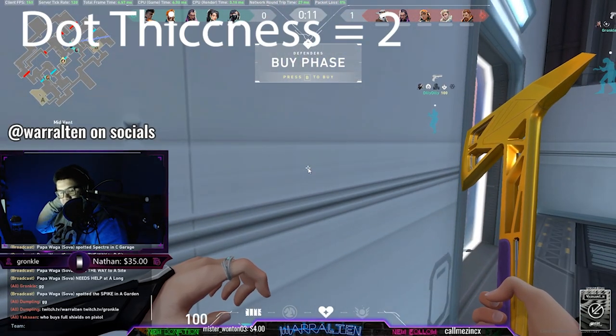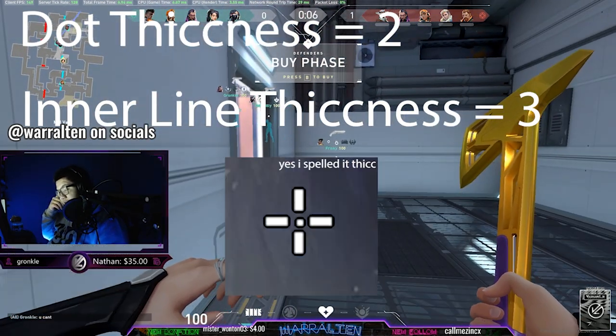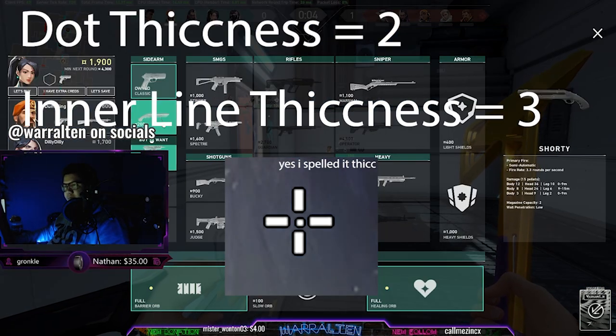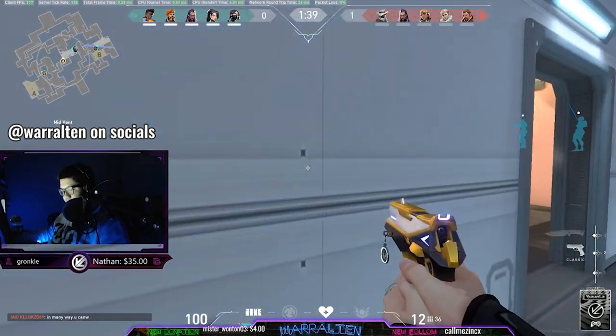For example, if your dot thickness is 2 but your line thickness is 3, your crosshair will look like this. This will make it very hard to aim, and it is nothing short of miraculous how many new players I've seen play with crosshairs like this.